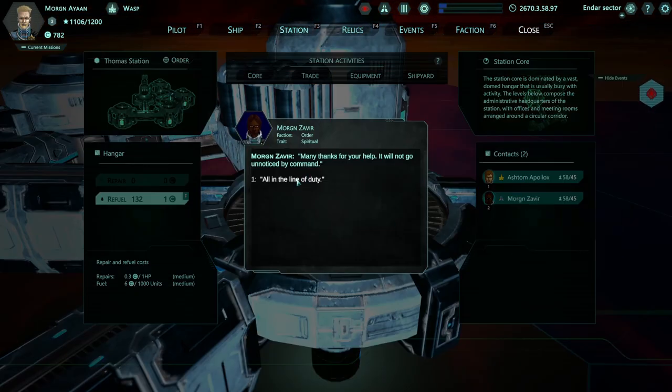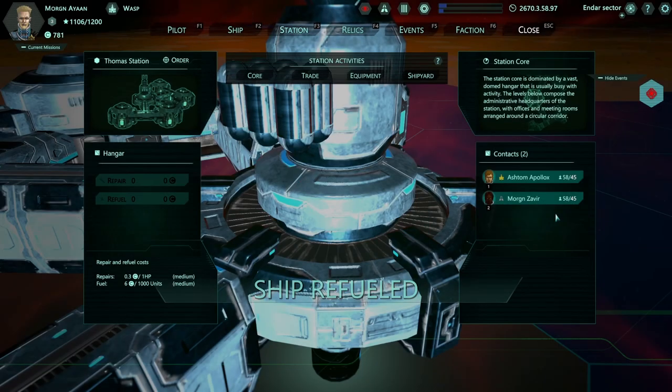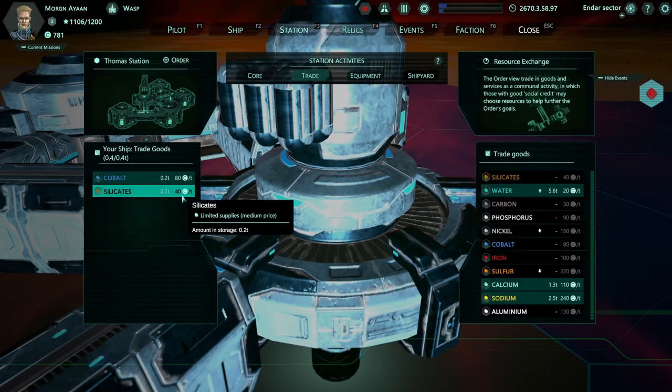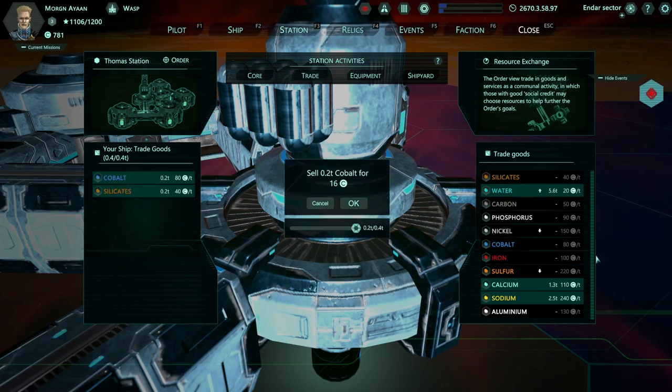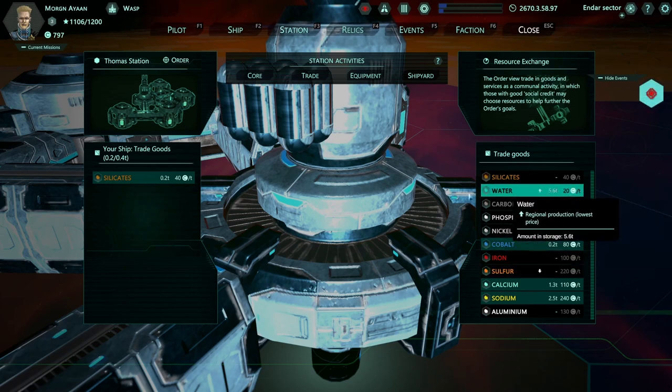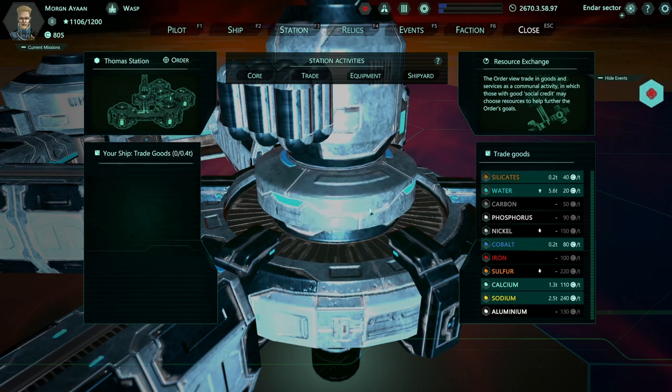Many thanks for your help - it will not go unnoticed. Ship refueled. Supplies of sulfur are urgently needed by Omega Wing for a ship construction project. I really don't want to take that. Let's sell what we've got. There is an economy - the down arrows mean regional shortage so they'll give you the best price, and the water is what they produce at this station so they won't give you much for that. We could look at some equipment - our ship is actually fully loaded with core armor and two weapons.